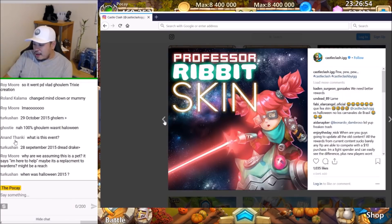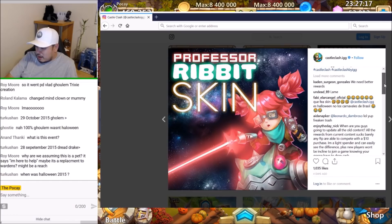We got the skin of Professor Ribbit — I mean, that should be called Professor Rubbish. Anyways, for my altar at least it doesn't do much, but I'm sure for a lot of people, if you're just starting out and you get Professor Ribbit, you can pretty much blow through some HBM pretty quick. So maybe she's not all that rubbish after all.